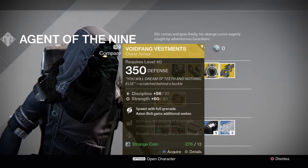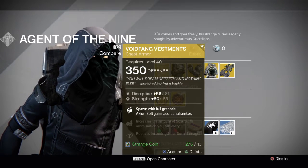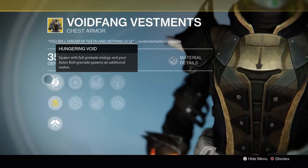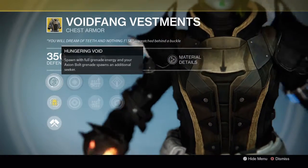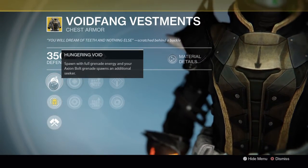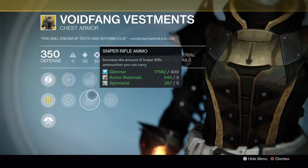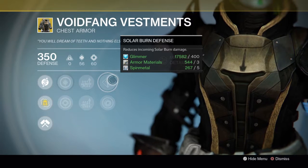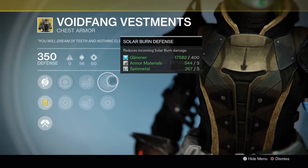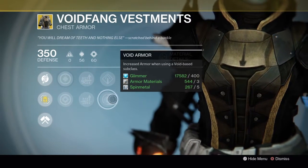Void Fang Vestments is the Warlock thing this week, with a Discipline of 56, make it 81, and a Strength of 60, make it 85. Its main bonus being Hungering Void — spawns with full grenade energy. And your Axion Bolt grenade spawns an additional Seeker. We got Scout Rifle and Sniper Rifle ammo increases, reduced incoming solar burn damage, and increased armor when using Voidwalker.